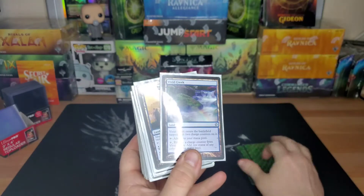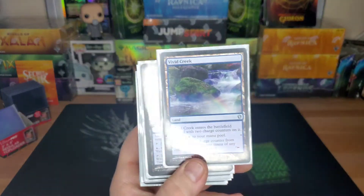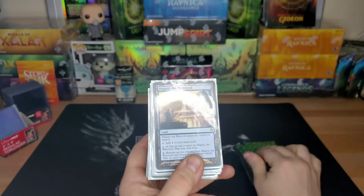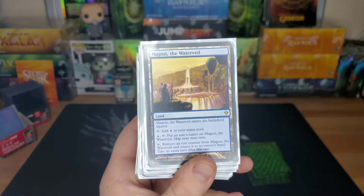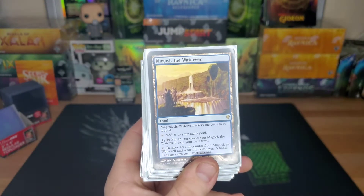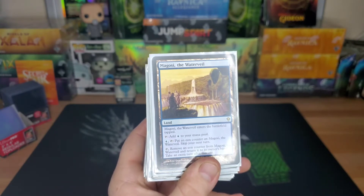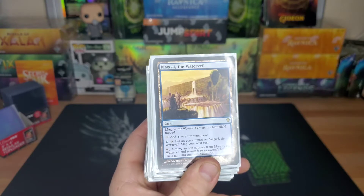Vivid Creek — comes in tapped with two counters, any color with those counters, otherwise it's just blue. Magosi, the Water Veil — comes in tapped, but you can untap it if you have Amulet of Vigor. You add one to your mana pool or pay one, tap it, put an Aeon counter on it and skip your next turn. Ideally you want to do that on your first turn. Then later in the game you can tap it, remove one Aeon counter, take an extra turn, and put it back in your hand.